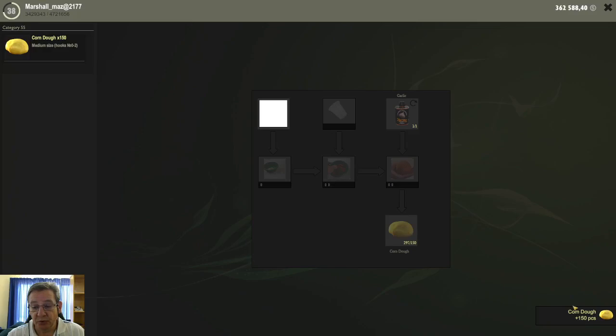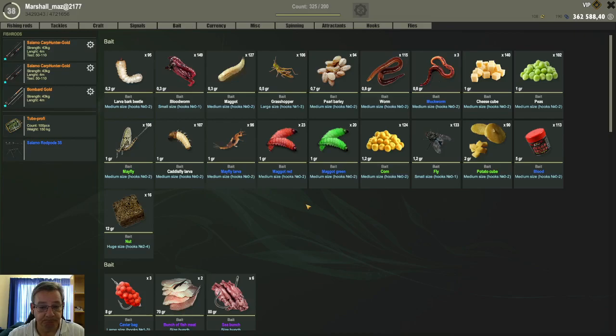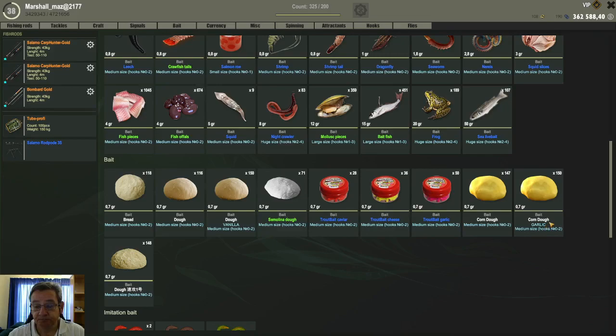And there it crafted your corn dough — that is basically the whole process. Now if you go look in your inventory under the bait tab, you will see the corn dough. Here's another one that I made — this is the normal corn dough without any dip added. You can make the normal one without a dip, and then this one I made with the garlic dip, and it shows as 'corn dough with garlic.'